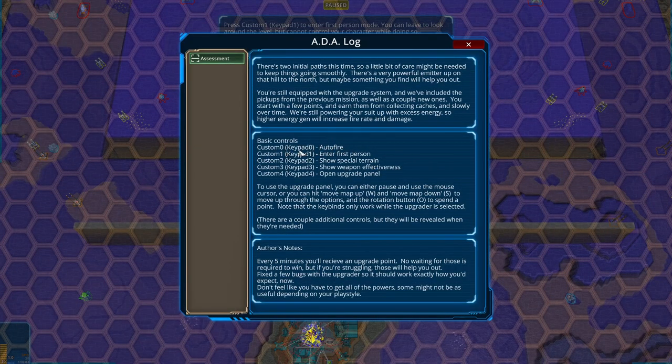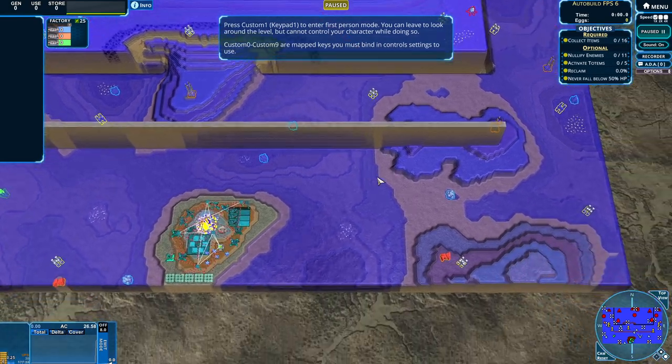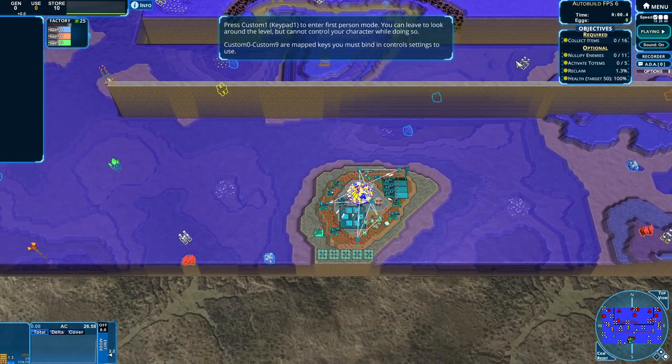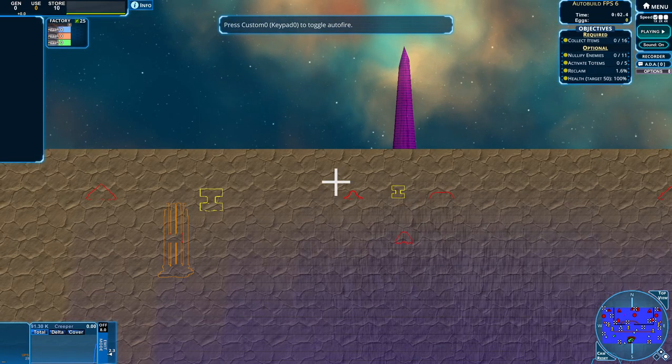We have custom keys: keypad 0 is auto fire, Enter is first person mode itself. Show special terrain — that will be anti-creeper and creeper breeders and things like that. Weapon effectiveness — that's how that works. We have an upgrade panel so we will want to be getting our upgrades. It looks like we're here, so let us enter.